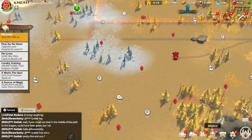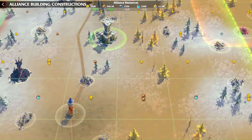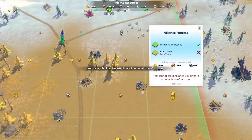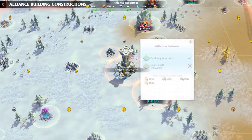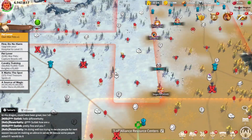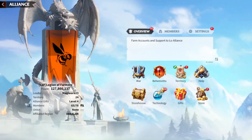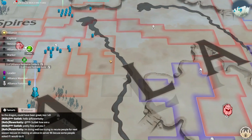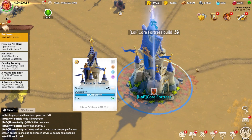Now let's try placing an alliance fortress. I can place it no problem — I just need to have territory bordering the alliance fortress. There is territory bordering, so it's good. If I try to place it somewhere without bordering territory, I won't be able to. The reason is simply that territory is not bordering.